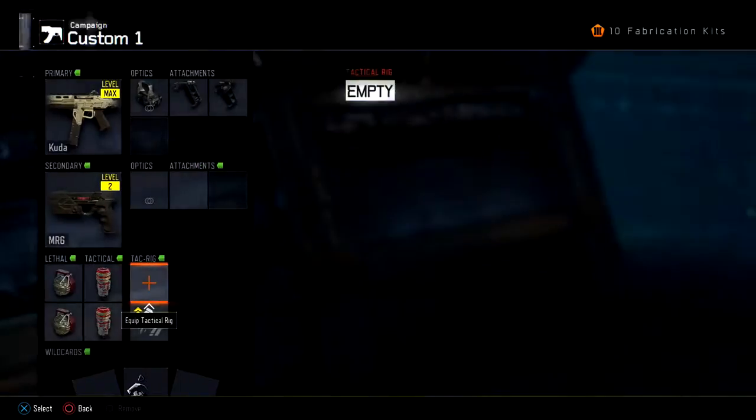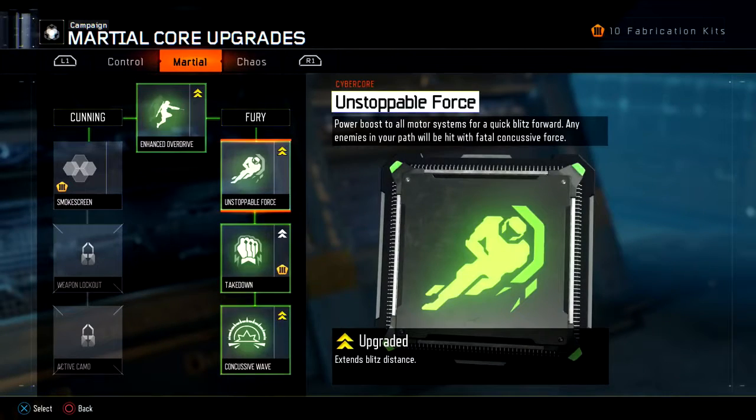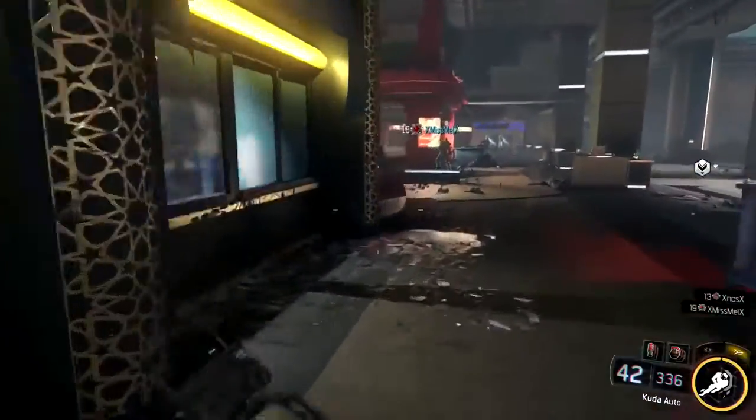Now back out and go over to your Cyber Cores. Switch over to the Marshall tab and you want to make sure you have Concussive Wave unlocked. Now just load up into the mission and continue on to the point shown.